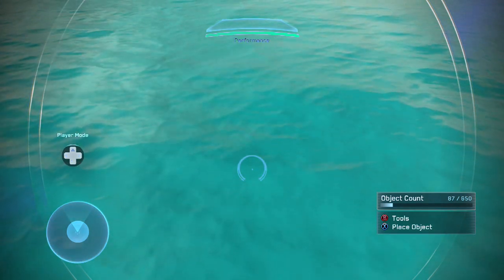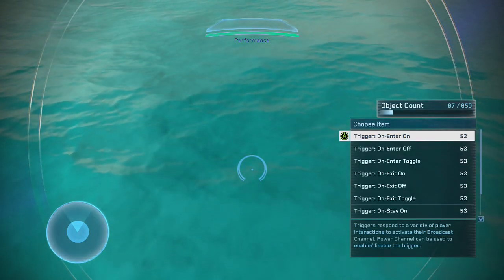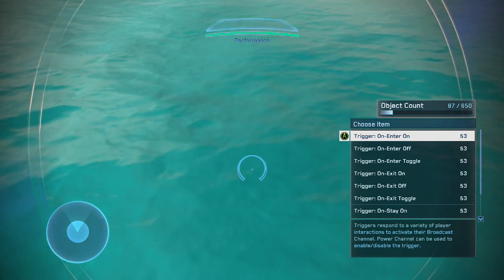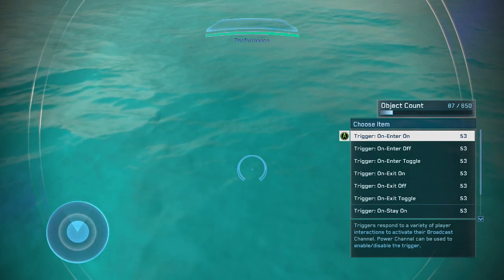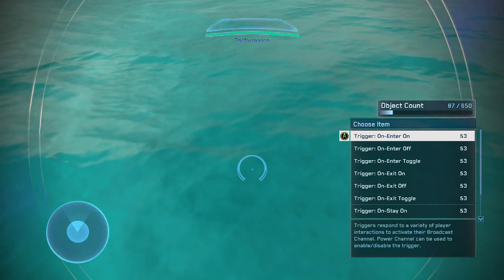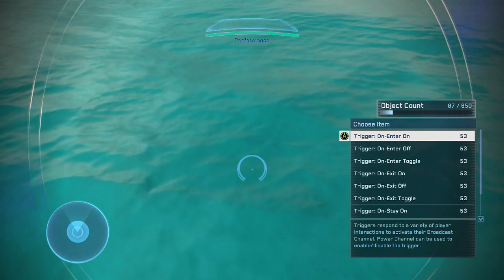I'm going to go over all of the trigger items. First, we have trigger on enter on. That can sound a little bit complicated, but basically what trigger on enter on does is when you enter the trigger zone — when you physically walk into the zone — it'll activate the object. And that's it.